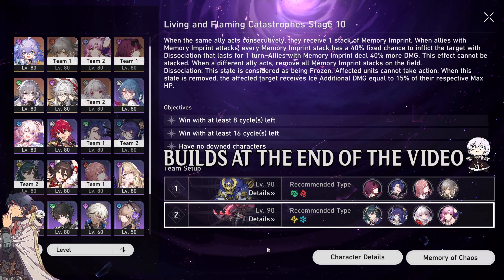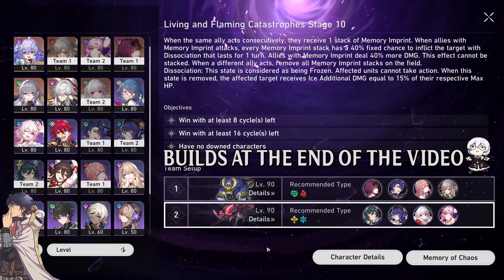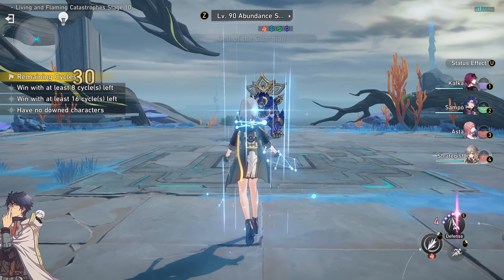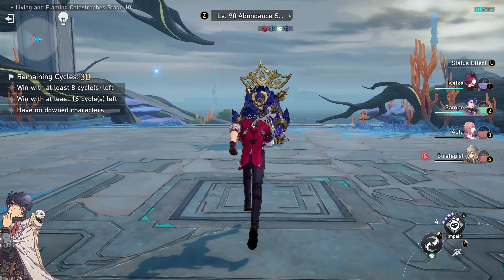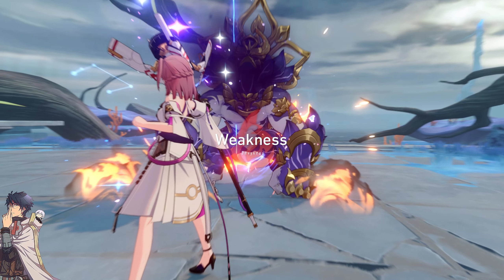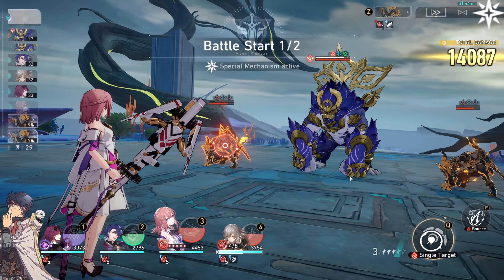Let's now see the teams that will work on Stage 10. For Node 1, focus on Fire, Ice, Wind, and Lightning units. On both waves, Fire Trailblazer can tank all the big attacks from the mini-bosses. Remember to keep track of the Malefic Ape skill and use taunt to switch the attack towards the tank.